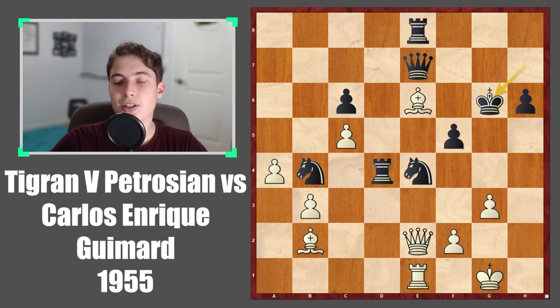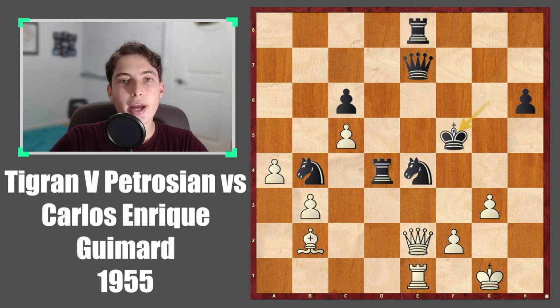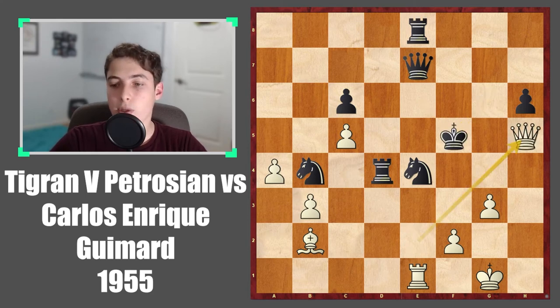But against Petrosian, he managed to find the perfect combination, and this is indeed lost. So bishop takes f5 — a piece sacrifice to keep the attack going. The main idea with this piece sacrifice is to find a way to get the queen into the attack. So queen to h5 comes in, and now it's already very tricky.